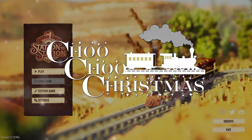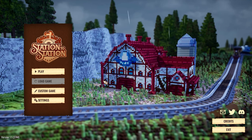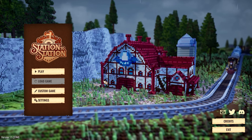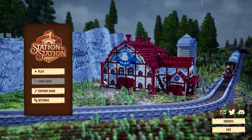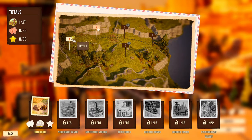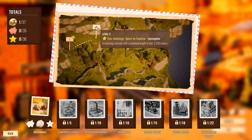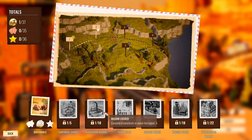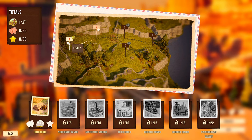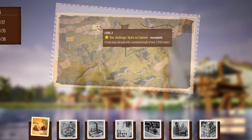Welcome everyone to Choo Choo Trismus — I've got another train game for you. This is Station to Station, a really pretty blocky style train game. It's similar to a lot of other train games where you're connecting lines to make resources go from point to point. I've only played the first level so far, which teaches you the basics, but that was enough to get started. Let's dive into level two of the main campaign. I'm really curious to see how this game develops because the first level was very easy.